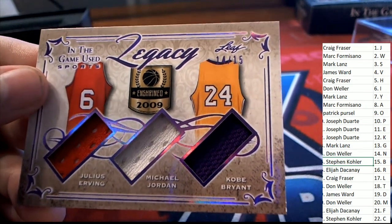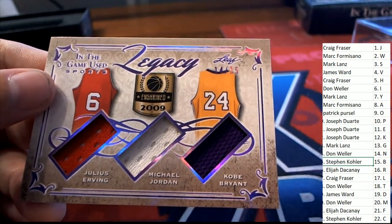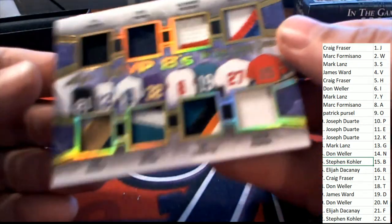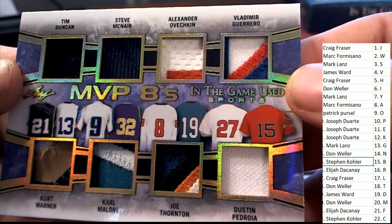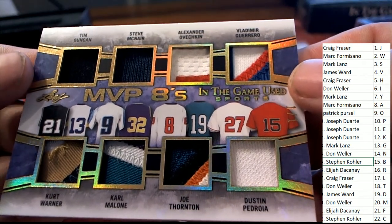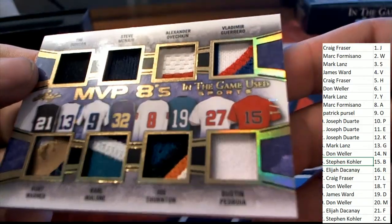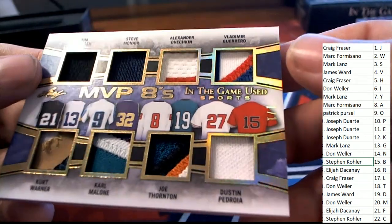2009 Enshrined: Bryant, Jordan, and Irvin — three owners in that one. Then we have MVP Eights: hockey, football, basketball, and baseball. This is going to be in the random too — and that's a one-of-one! A one-of-one MVP Eights card!